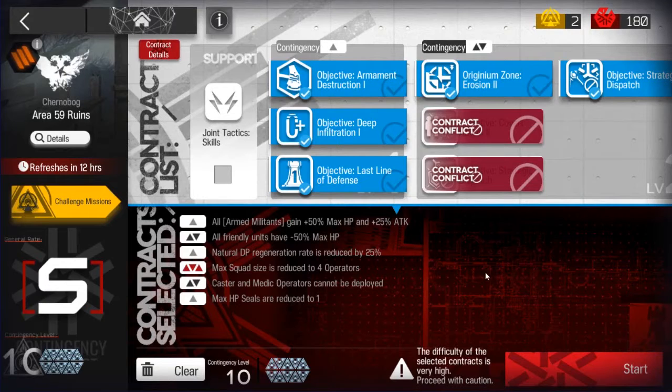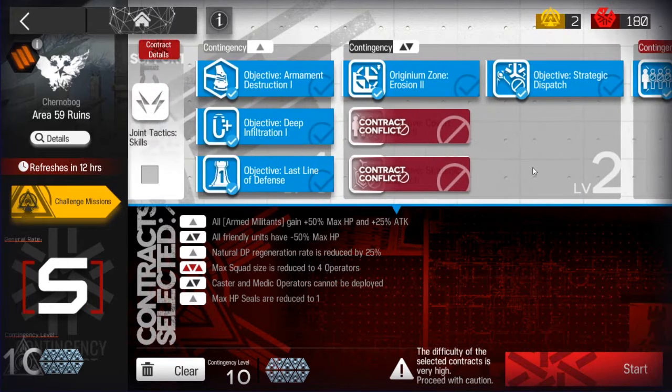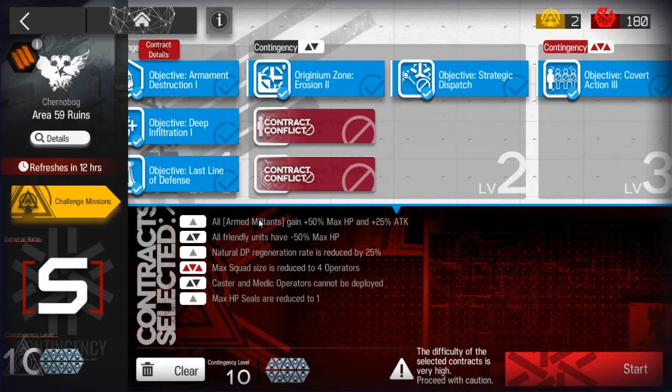Hey everyone, this is just a Risk 10 clear for the daily today on Area 59 Ruins using everything possible. This is the max risk you can do for this map for ops. Militants are big boys now. Can't use medic and casters, so yeah, slower DP gen.